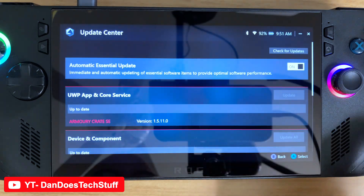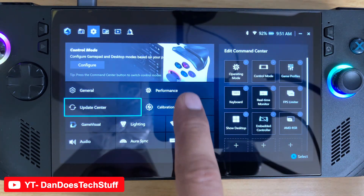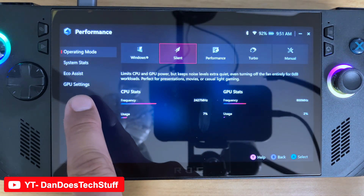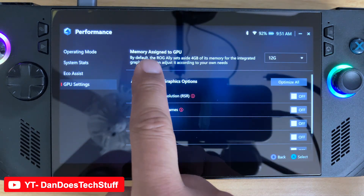Once everything is updated, hit back, go over to Performance, and then under Performance go down to where it says GPU — GPU settings.